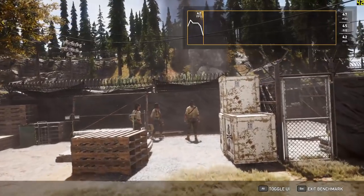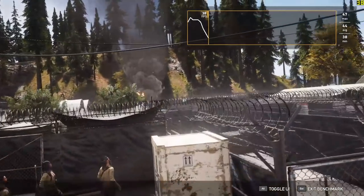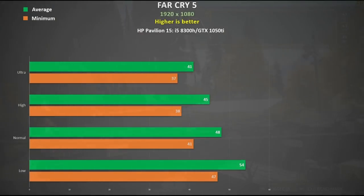Far Cry 5 was tested using the in-built benchmark. Minimum frame rates are in orange, average in green. Normal to high settings is perfectly okay here on the Pavilion, averaging around about 45 to 48 FPS, with minimums of about 40 FPS. So it is playable, certainly for a single-player game.